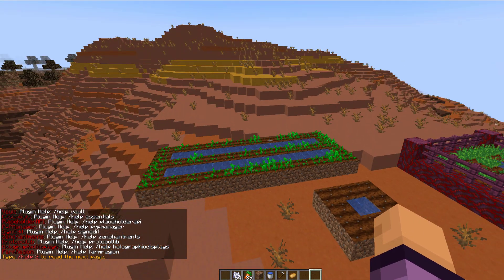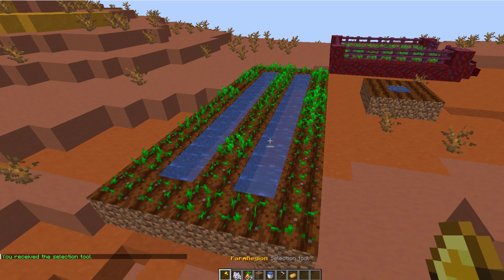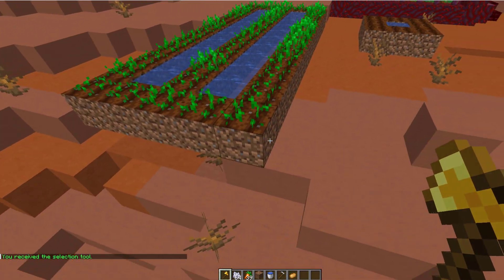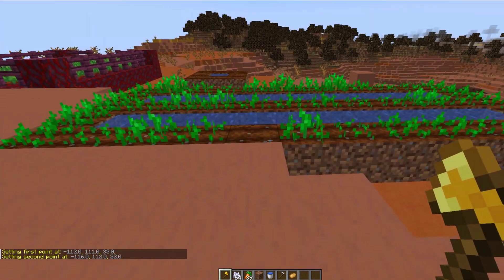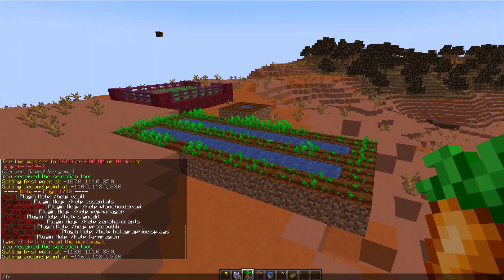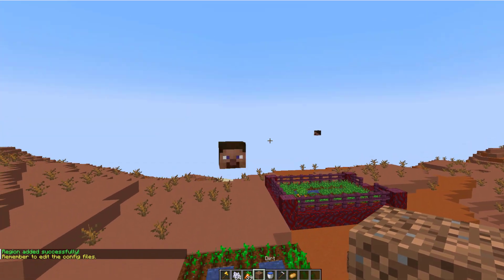Let's go ahead and create one of our own. The way we do that is build a nice farm patch like I have here, and then we want to do /FR tool. This is basically a world edit wand and it allows you to select the entire area. Left click the dirt down here and then fly over to the opposite corner and right click the seed. That way we've selected the entire area, and what we need to do next is create it by doing /FR add region and then select the region type. This one is going to be wheat, but you can change which one you want, and then that's going to spawn a nice little guardian.